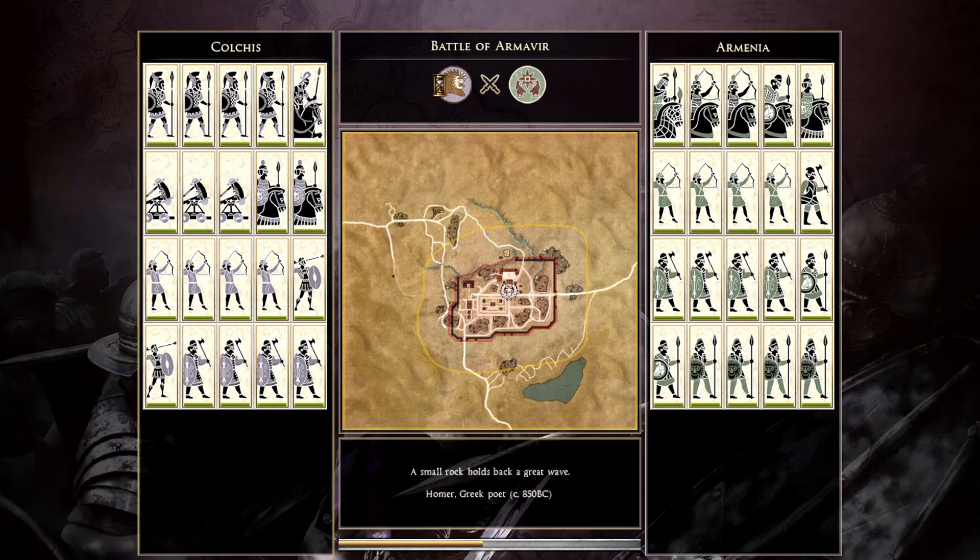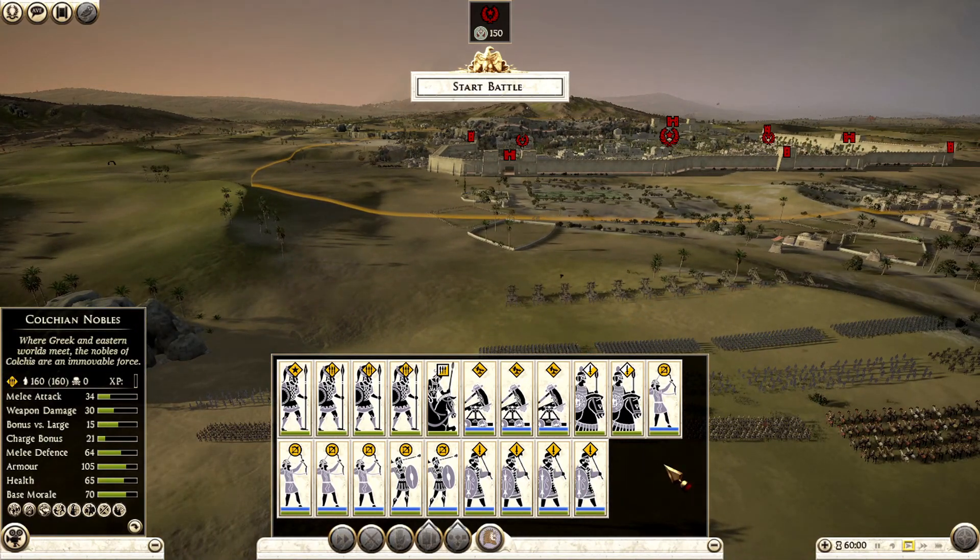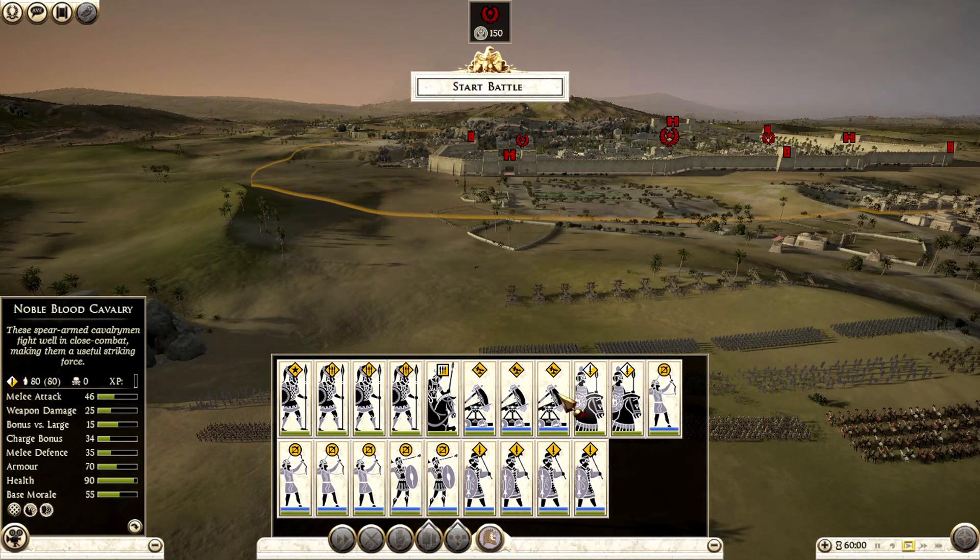I play the campaign with Kolkis — it's on my channel if you want to have a look. It's on legendary as always. It's not that hard but it's hard at the beginning because you have to wipe out Armenia — at least I went for that. Then you have a decent army; not very good but decent. You have good cavalry and good hoplites.